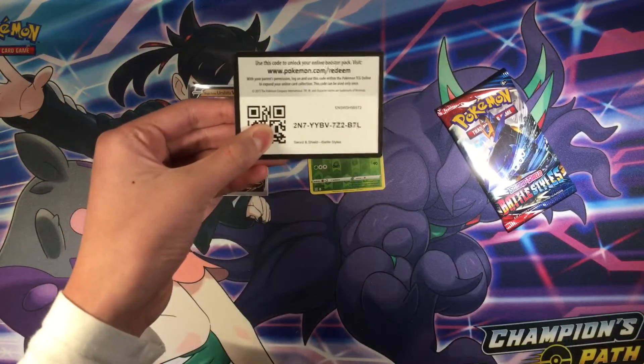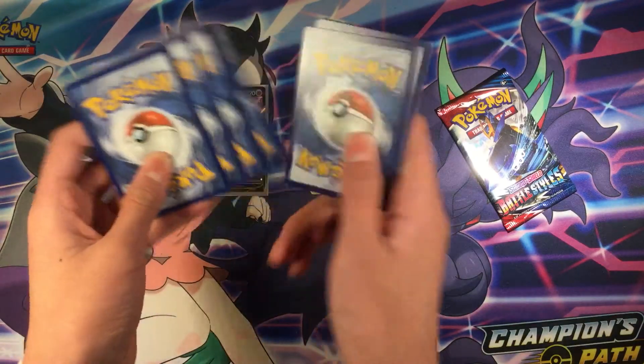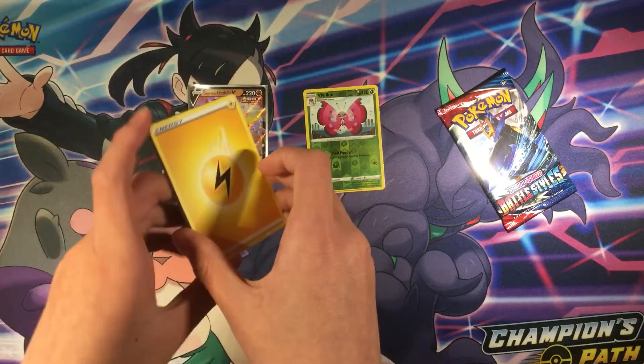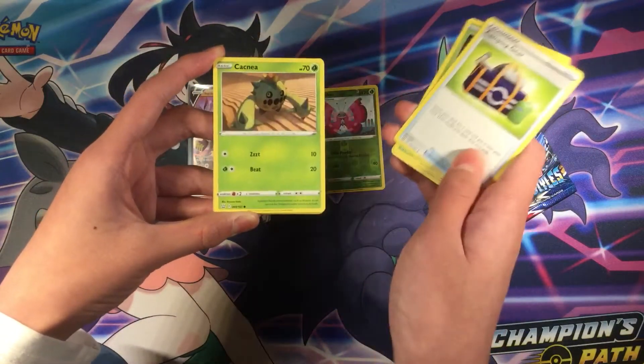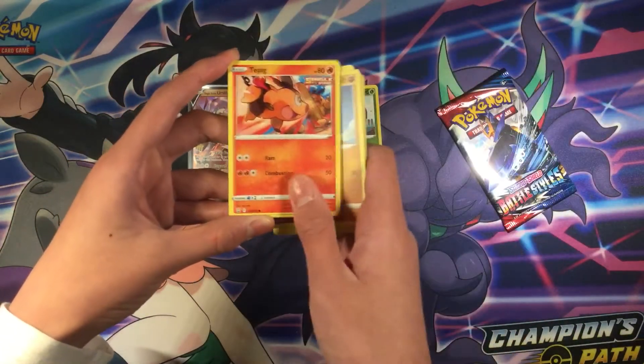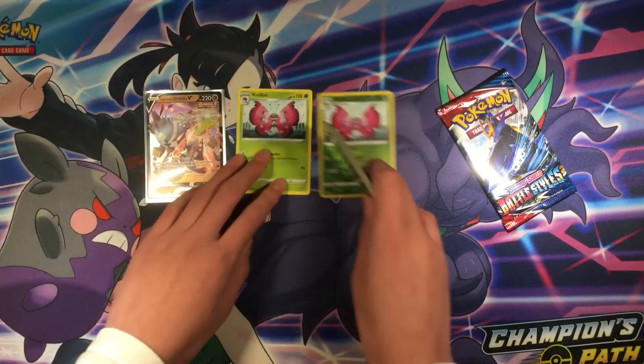Here's the code. Four to the front: Electric Energy, Durant, Camping Gear, Cactian, Timber, Tepig, Grimpig, and Vanillin — Regular Rare.